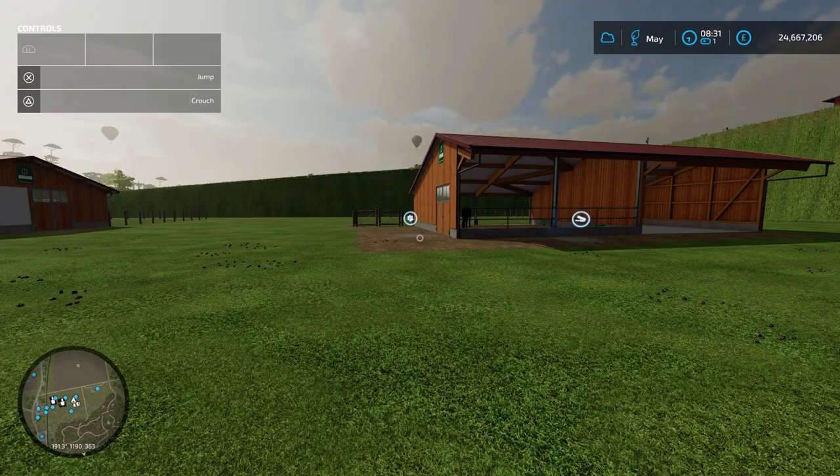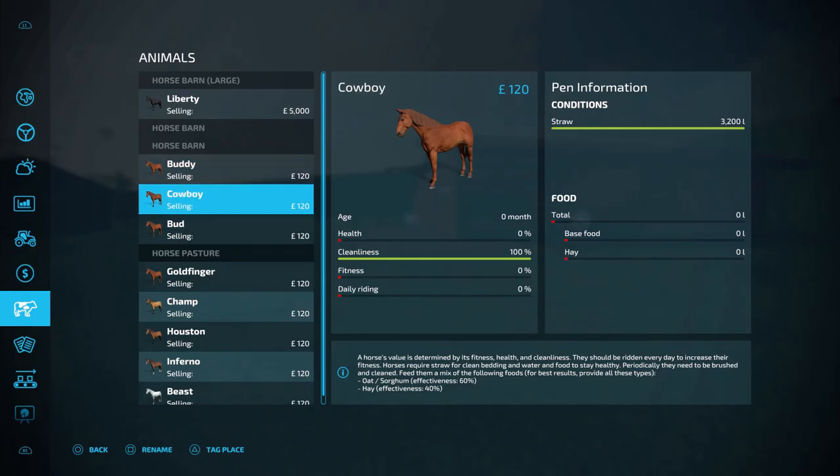Once you've bought your horses, you need to look after them. If we open this menu, you'll see that the horses need straw, base food, and hay. Base food is either oat or sorghum, and you want to use a mixture of base food and hay to get the maximum effectiveness.